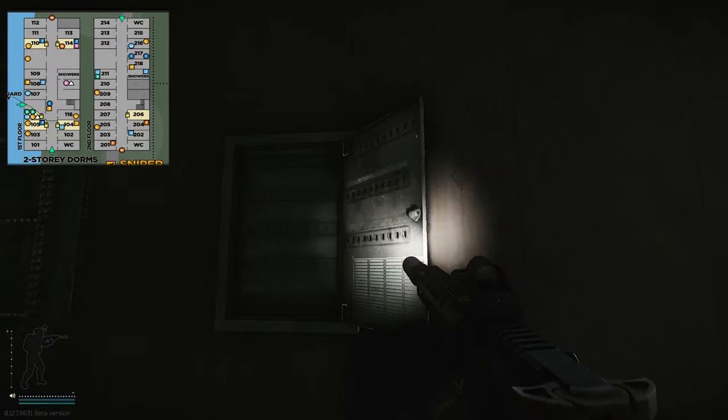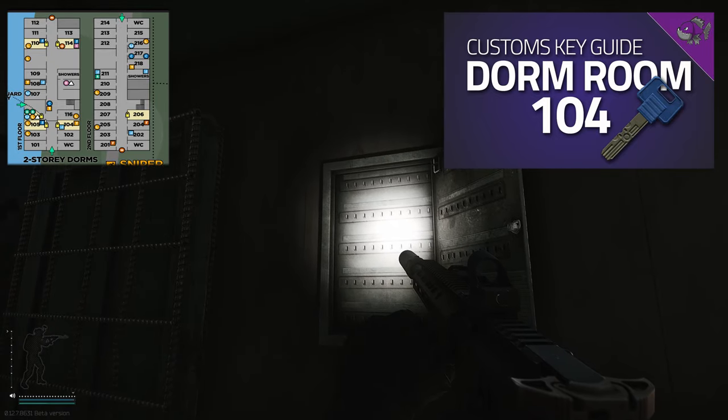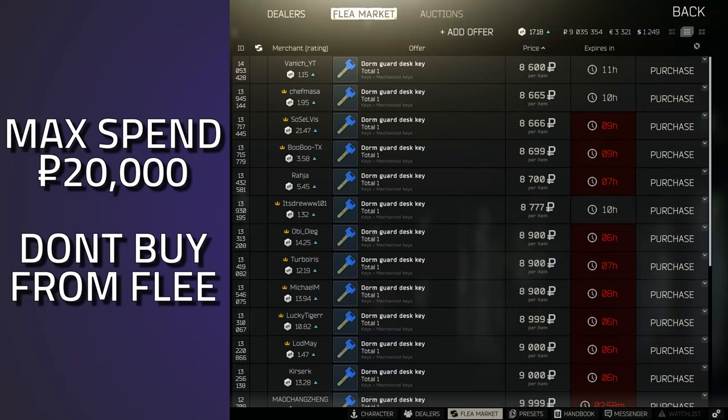You can also get a key that spawns up here, which is the 104 dorms key. This key is currently going for around the 8 to 9k mark. Personally I wouldn't actually pay anything more than 20k for this key, due to only getting a weapons rack, a weapon box, and ammo boxes. Of course you can get the 104 key which you can sell for a little bit of cash, but I personally wouldn't actually recommend buying this key.